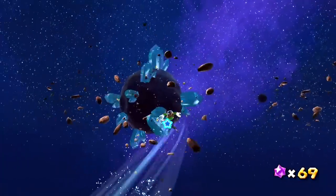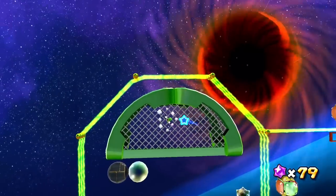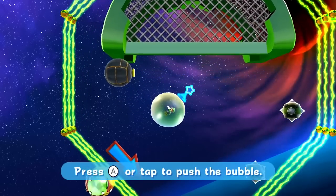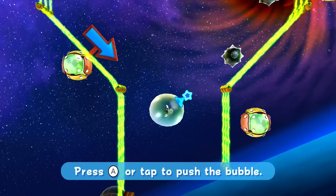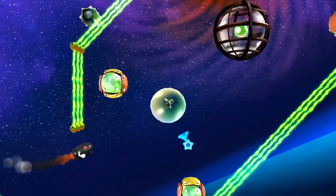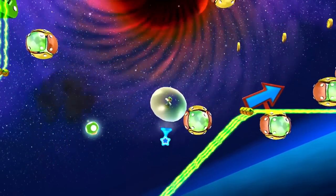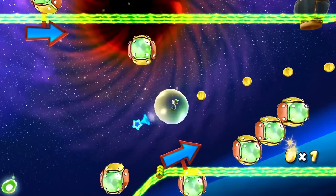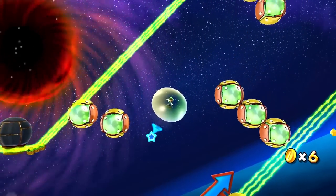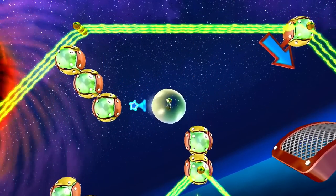We did it on the first try without too much complication. That is so exciting, but there is still more. This right here is definitely the final stretch. I don't know if we get a checkpoint. The bullet bills are coming in - I want to get out of here quick. Let's just try to make it hit that thing. There we go. The bullet bills really complicate things, but I guess it just puts our skills to the test. We got out of there so fast it didn't even have the chance to follow us.